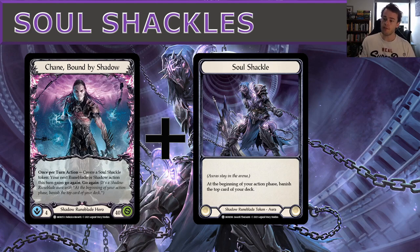Soul Shackles are auras that stay in the arena. At the beginning of your action phase, banish the top card of your deck. Each turn you're creating one, so throughout the game you're stacking up more and more — meaning at the beginning of each action phase you banish the top card for each Soul Shackle you have. Five Soul Shackles means banishing five cards from the top of your deck.